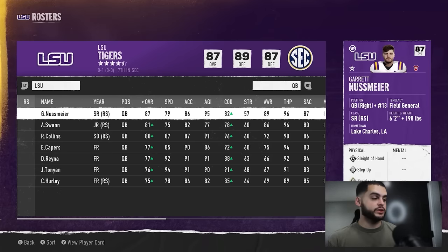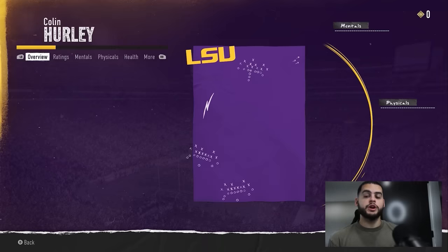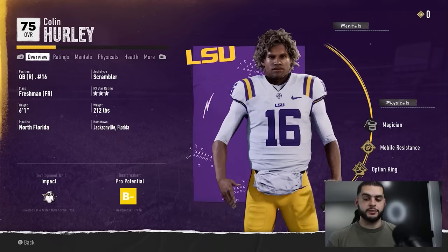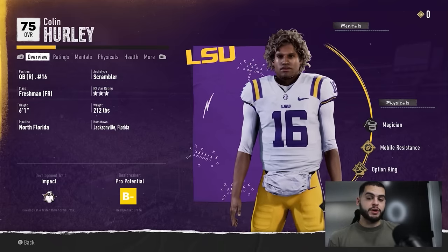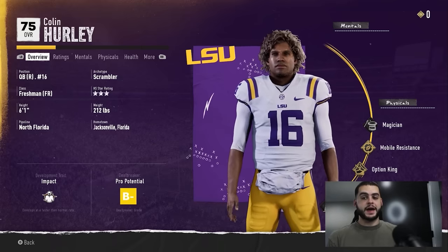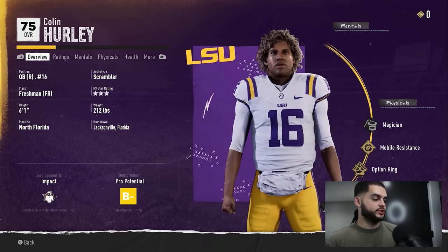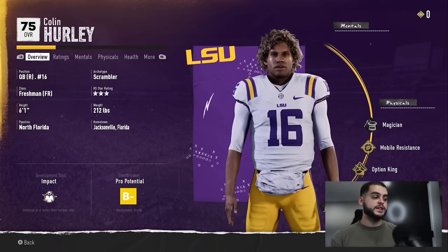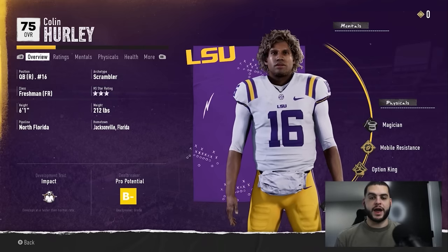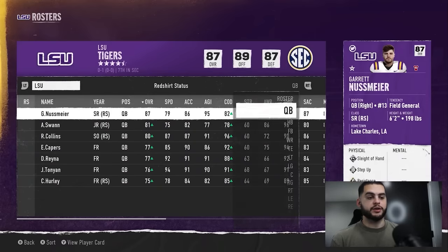What I find most important with redshirting is to actually click on the players and look at their development trait. There are four: normal, impact, star, and elite. Normal players you can mostly avoid — impact, star, and elite are the ones that will really grow your players. So once you identify potential redshirt candidates, check their dev trait. If it's anything above normal, I'm going to redshirt them.